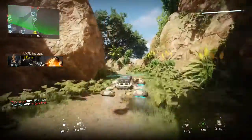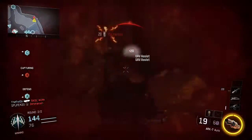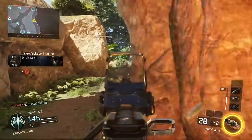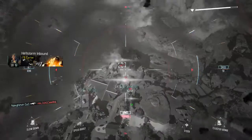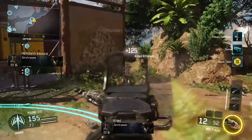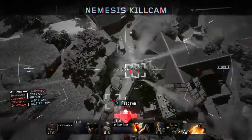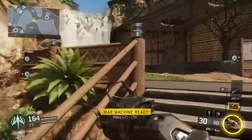Establish perimeter 10,000 feet AGL. Losing C. Losing Alpha. Securing B. Hostile Talon inbound. Offbound care package overhead. All locations secured. UAV priority request received, rerouting. UAV inbound, contact. Hostile Hellstorm inbound.